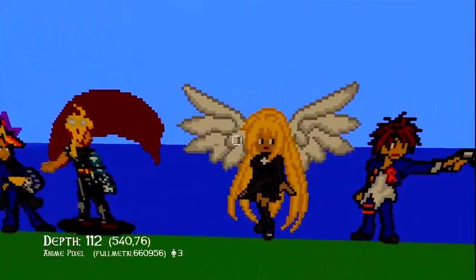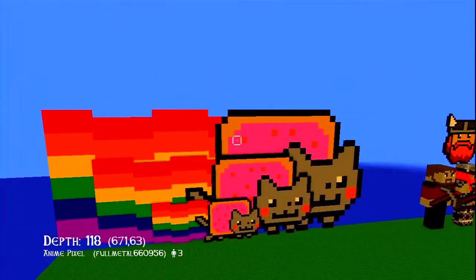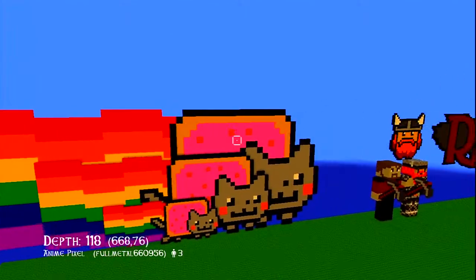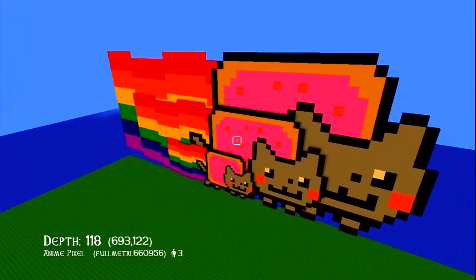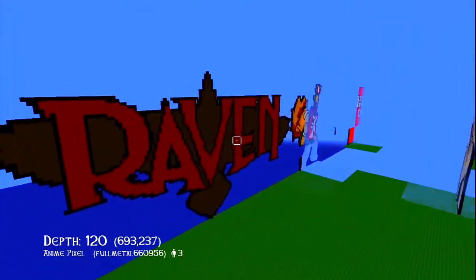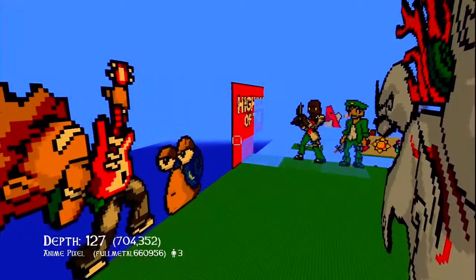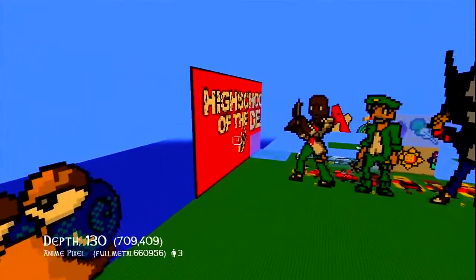I'm just taking a look at the side of the map. These characters are pretty interesting, and one of my favorites is the Nyan Cat. That's a pretty sweet Nyan Cat — I don't think I've ever seen someone build it in the way it should be, but I gotta congratulate you on that one. Here we're heading to the High School of the Dead and Mass Effect. There's some really brilliant stuff here.